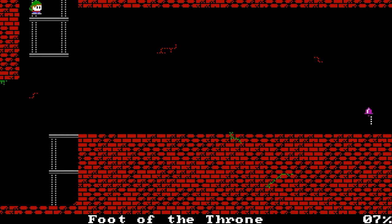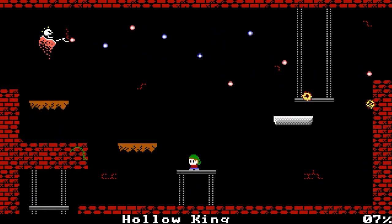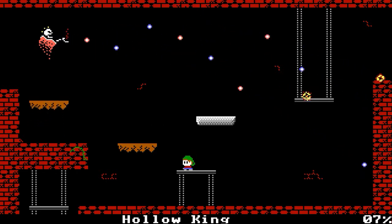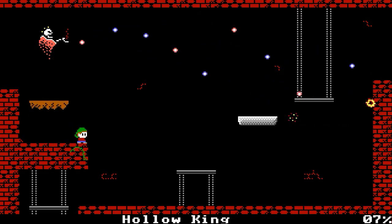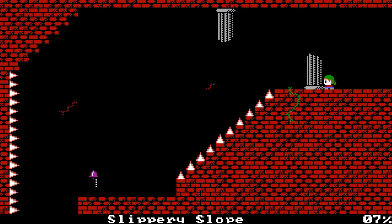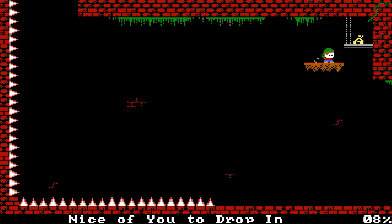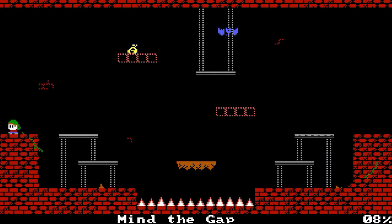Up ahead will be a boss. But this boss, and all other bosses that you come across, you can't hurt them. What they do is they shoot certain projectiles — all you need to do is just avoid them, and that's it. There's money bags everywhere in this game. If you can collect them all, you'll unlock an achievement.